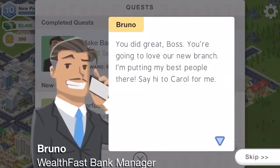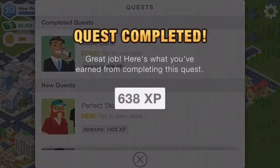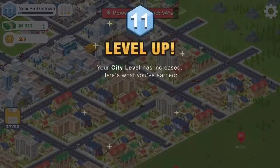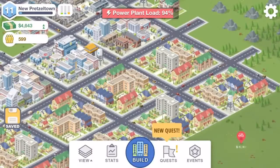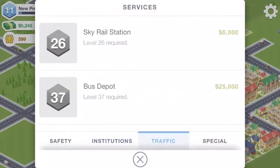The Make Bank quest is completed. 'You did great, boss. You're gonna love our new branch — I'm putting my best people there. Say hi to Carol for me.' We also got a hospital now, which is pretty cool.